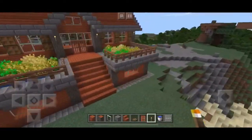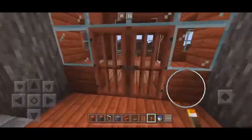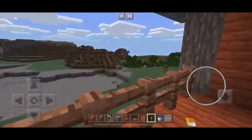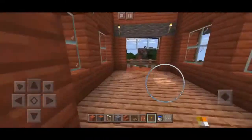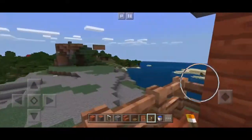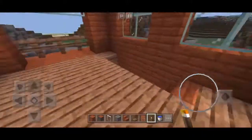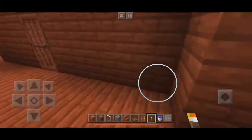Up front we've got the garden area. If we go up the steps you can open the doors. Inside you've got a bunch of really cool views — they're all over the place. There's one right there, and then if you go over here and go down the stairs, you can get to the lower part of the house.